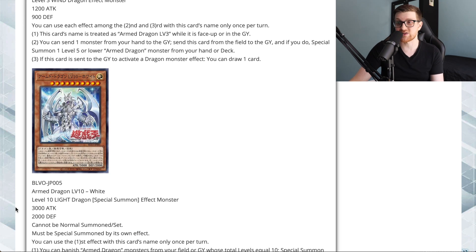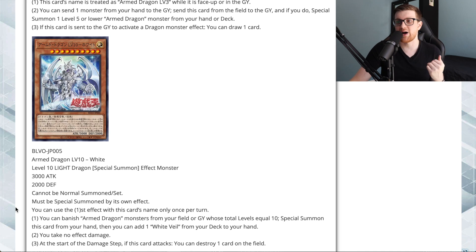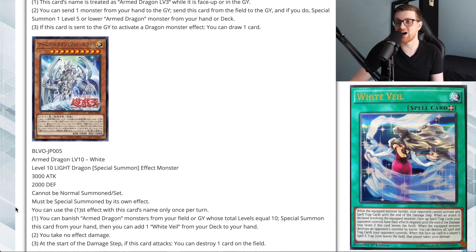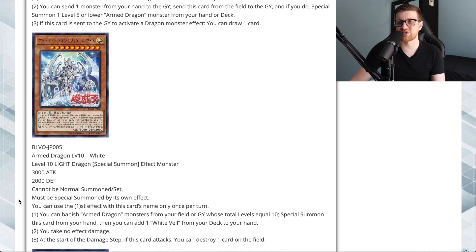We also have Armed Dragon LV10 White: a Level 10 Light Dragon Effect Monster with 3000 attack and 2000 defense. Cannot be normal summoned — must be special summoned by its own effect. Once per turn, you can banish Armed Dragon monsters from your field or graveyard whose total levels equal 10 to special summon this card from your hand, then add one White Veil from your deck to your hand. White Veil — what a throwback! You take no effect damage, and at the start of the damage step if this card attacks, you can destroy one card on the field. You can banish a Level 3 and a Level 7, or two Level 5s, to summon this for free.